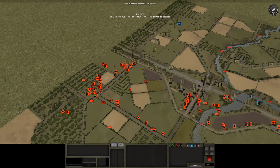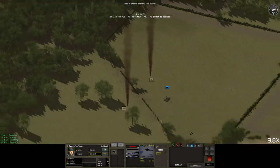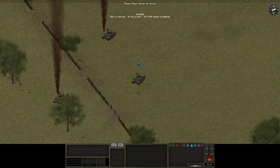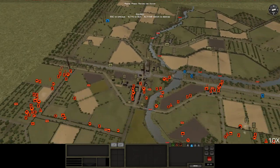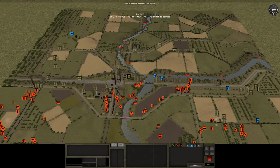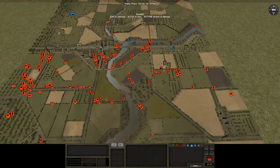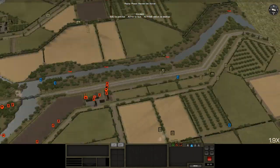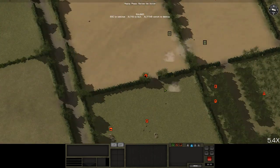We're also looking at this AT gun here — it's got eyes on this Sherman. It managed to hit it last turn, but the shot ricocheted off and we didn't get any damage, so we're really looking to nail that. We're also getting a bit of fire coming in here again. Jen's got a Sherman and a six-pounder, which is shooting at this corner.